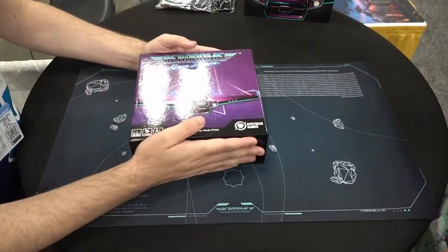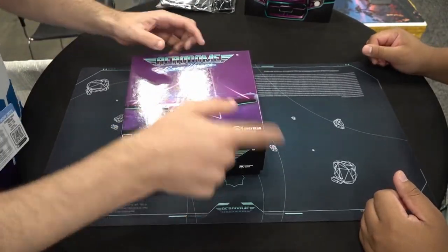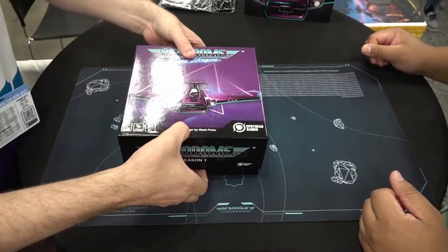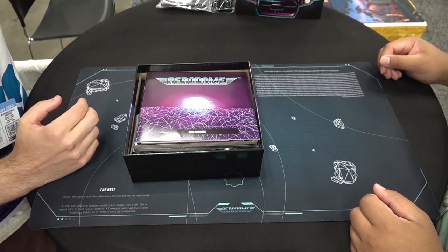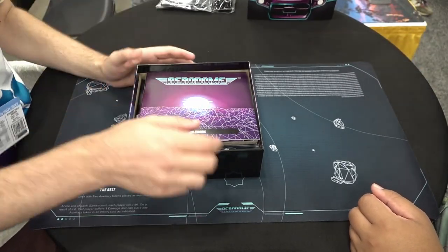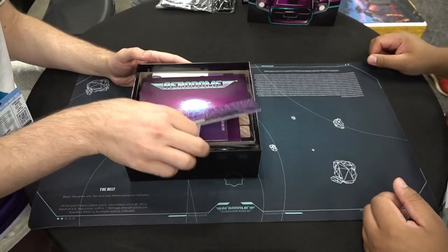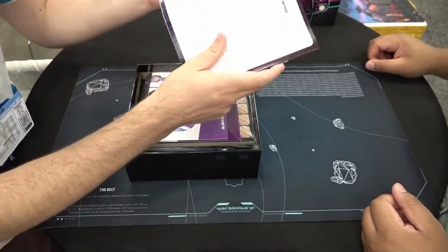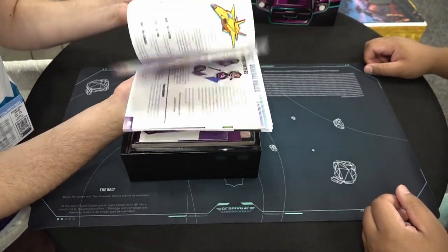Core set. This is the standard box for the core set that we use — it's an 8x8x3, which is a nice size. Big but not too big, small but not too small. We open up to the rulebook, which is always good. I think we're up to 32 pages total. Beautiful.